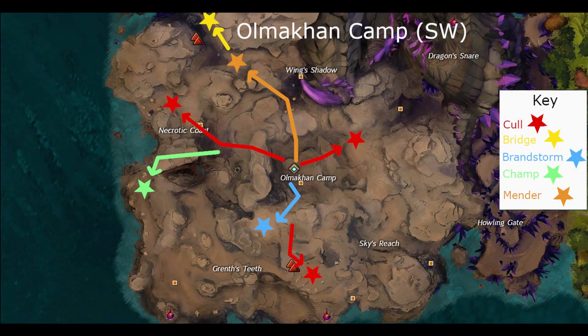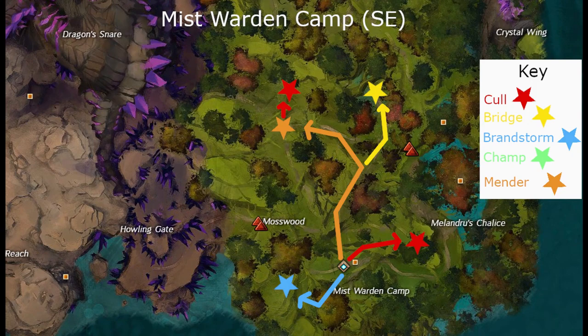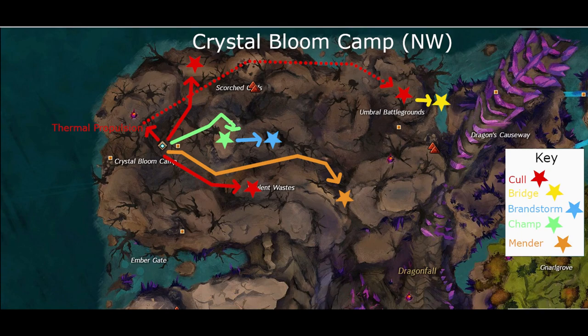Southwest camp events are straightforward. Here's the map key used for all three camps: Call events in red, bridge events in yellow, Grandstorm in blue, champ in green, and Mender in orange. For the southeast camp, note there are two additional events closer to the starting waypoint north of Crystal Wing — these are generally completed by pugs and are easier to access from the starting waypoint. For northwest camp, the fastest way to the furthest northeast Call event is through using the thermal propulsion mastery just northwest of the waypoint.